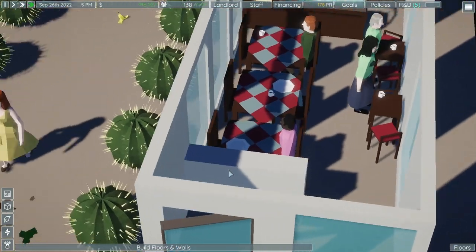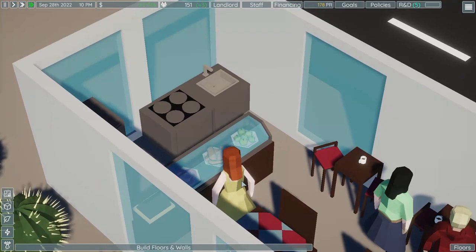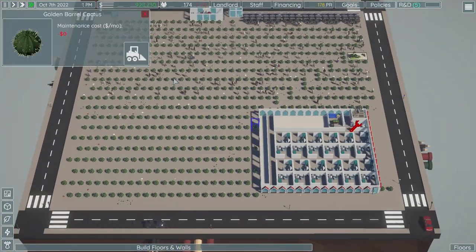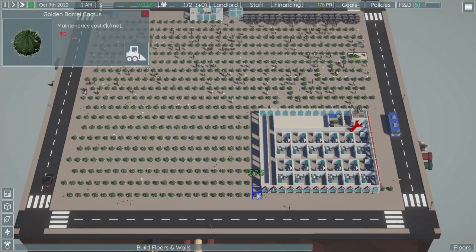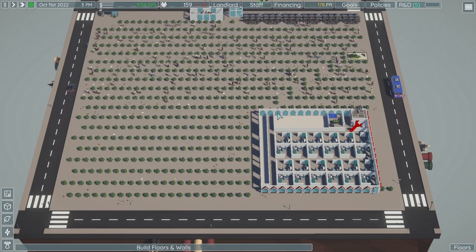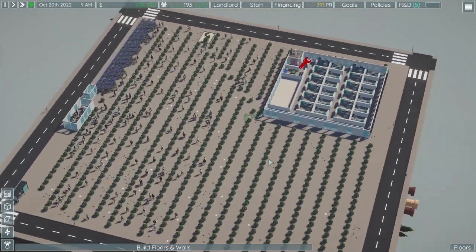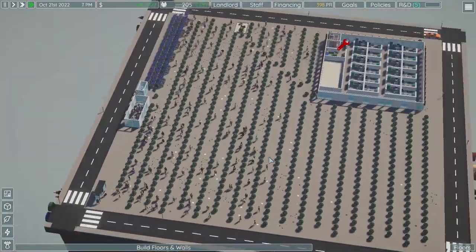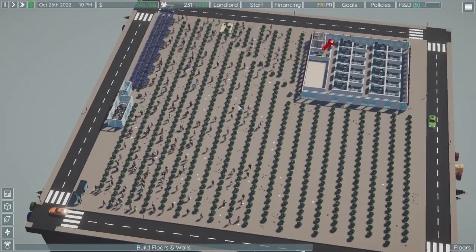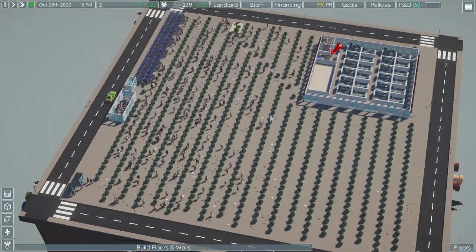People are merging together just to get a taste of whatever they sell here — apples, bagels, donuts. I might have overdone it a little bit. Let's remove these cactuses and maybe that will help people reach our building. They're still teleporting even sooner, and they're still disappearing. It only takes two months, guys — come on. We'll let those people teleport for now.